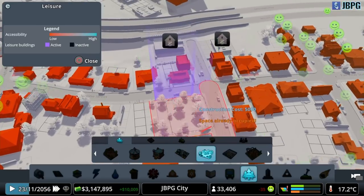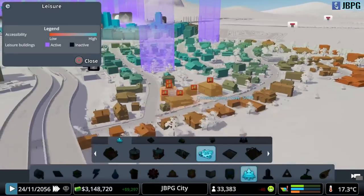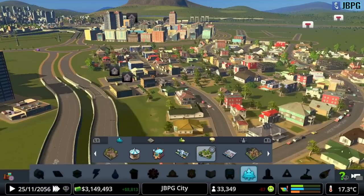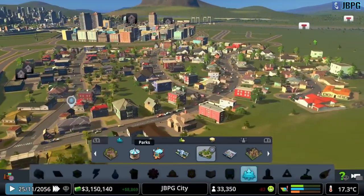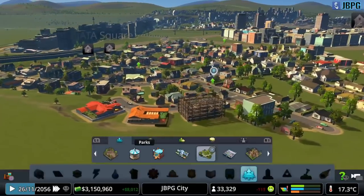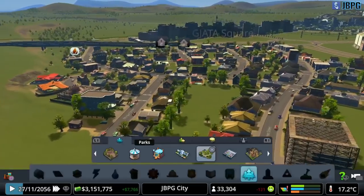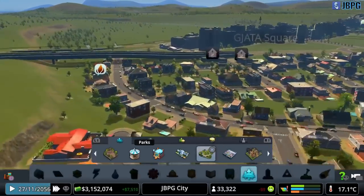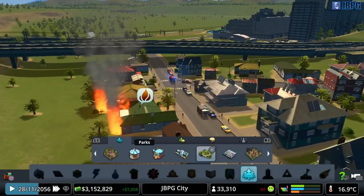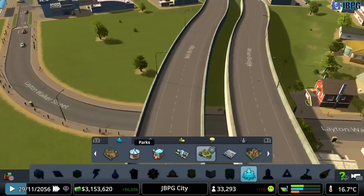Let's put the dog park in this corner to try and give our commercial buildings a little boost as well. Look at that - instant change! So again we should see a wave of green arrows pinging and buildings being upgraded. That's brilliant. Oh, we've got a fire! Are the trucks coming? Yep, look at that - underneath the flyover from literally just around the corner. That's brilliant.